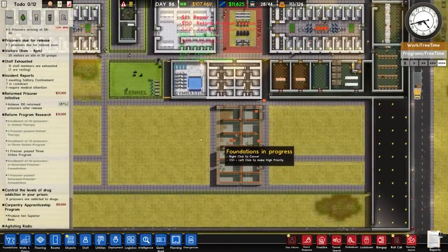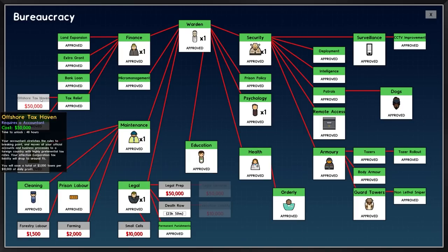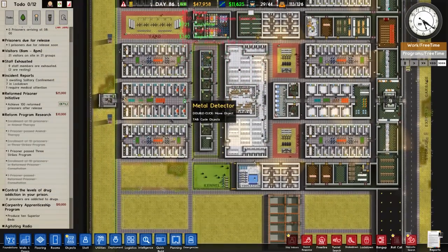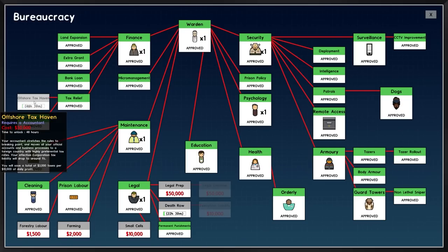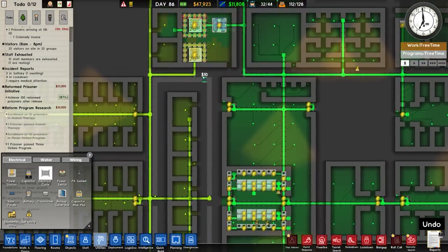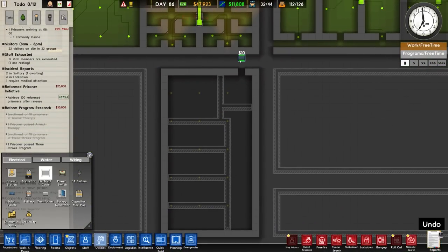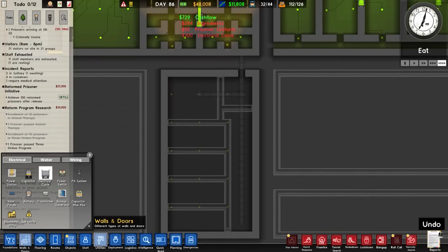One of the teachers is bringing in huge amounts of contraband, so we'll do a full shakedown tonight. I need to pick up the Death Row grant for 10 grand, and I'm also going to go for offshore tax haven because we've got so much money - art imitating life: I've got so much money I can afford to make more money by paying less tax.